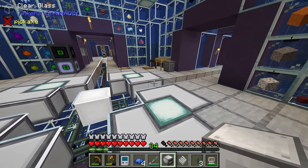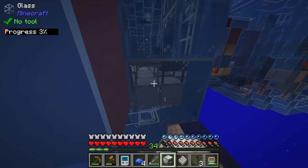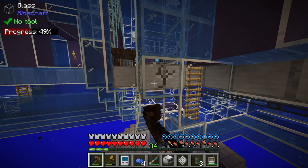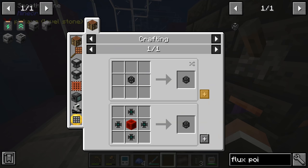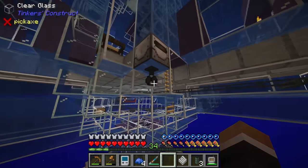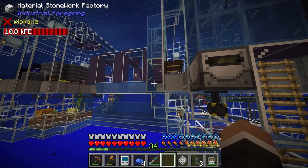We now have a material stoneworks factory. I'll hide it slightly underground, putting it here so it can eject silicon upward directly into its own storage drawer above it. We need another flux point for power — one flux point later and that's done. For those who don't know, the stoneworks factory takes fluids — in our case lava and water — and turns them into other blocks and materials. It acts essentially as a cobblestone generator, then the four toggle buttons define what happens to the output.